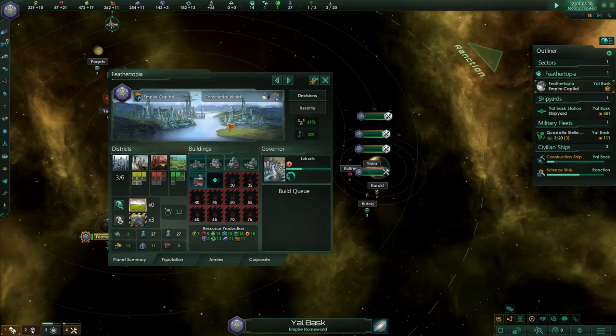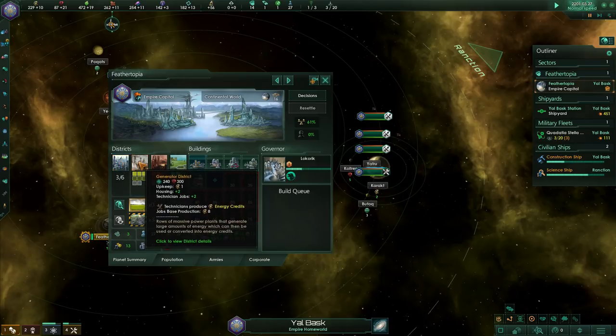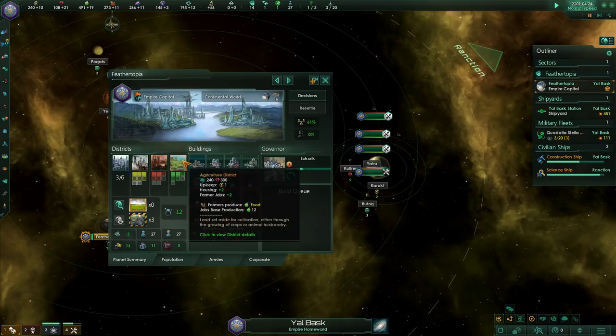If you think of the planet as just a spherical surface, there are only four things to worry about when building on it. You've got city districts — which are just cities. Generator districts — think of them as big sprawling solar farms, very low density but specifically to generate energy. Mines — big sprawling mining operations, very low density but produce minerals. And farms — big sprawling, low density, but give you food.